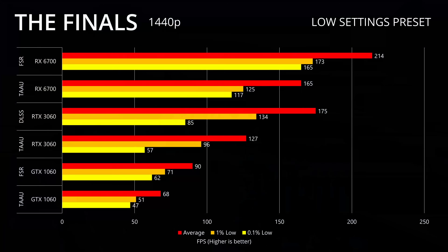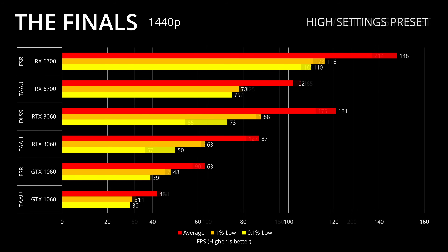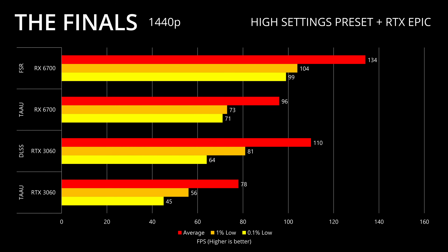Moving on to 1440p, this is where the RX 6700 actually does really well — same with the RTX 3060 — but in comparison to the 1080p numbers, the RX 6700 starts to pull a little further ahead. For the GTX 1060, if you turn on FSR2 you can still get a playable 60 FPS at 1440p, showing you can get high frame rates even with a mid-range or entry-level card. And with ray tracing on and FSR enabled, you're still getting over 120 FPS on the AMD RX 6700.